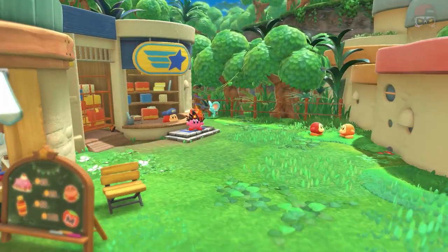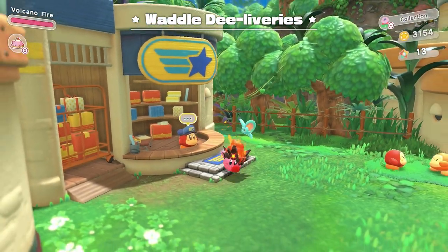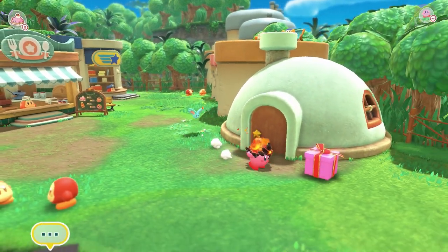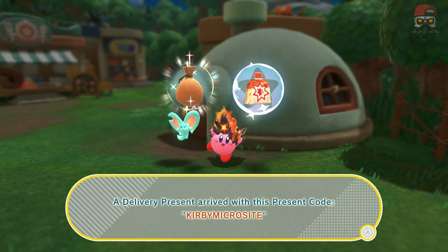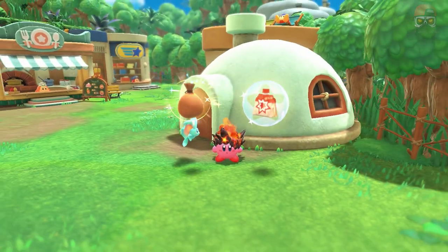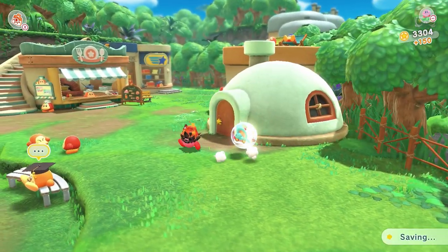There's going to be a present over there — we're going to go get it. We got 150 coins and one attack boost, so those are the things we now have available to us from that first code.